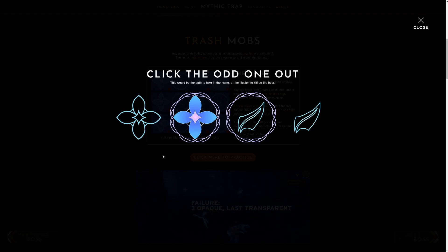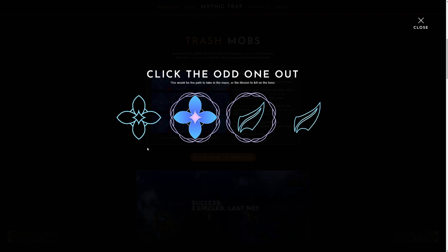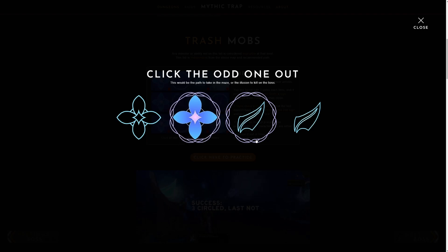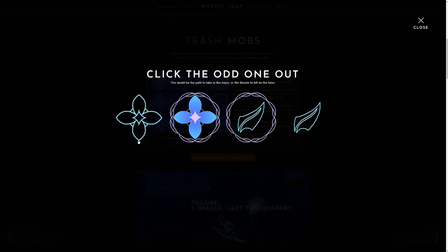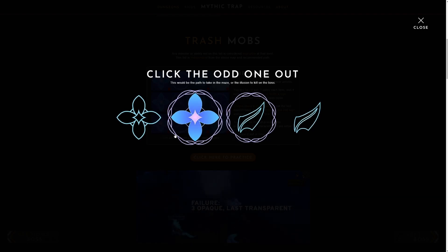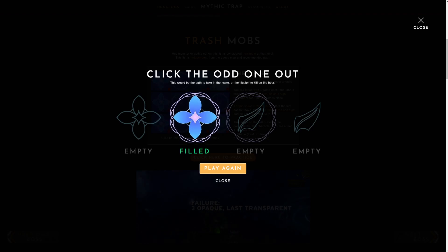In each set of four symbols, two of the attributes will be the same and two will be different, and one attribute will be different from the other three. In this example we have two flowers and two leaves, two circled and two uncircled, however three are empty and one is filled — that means the filled one, the odd one out, is the way to go.